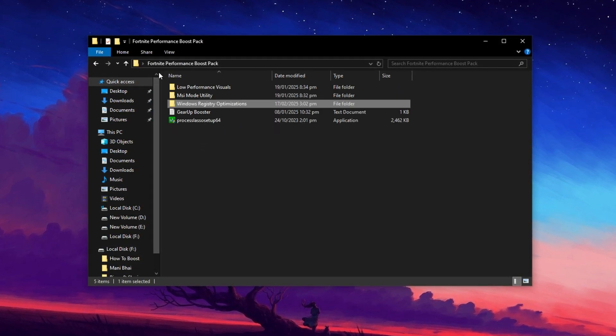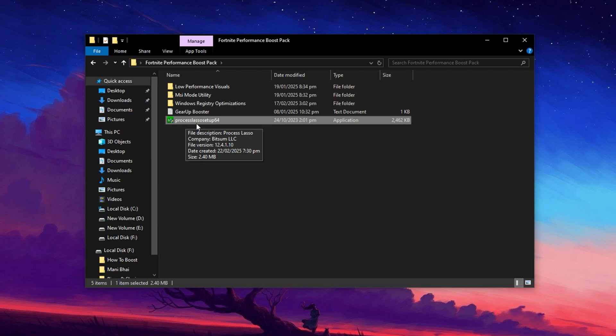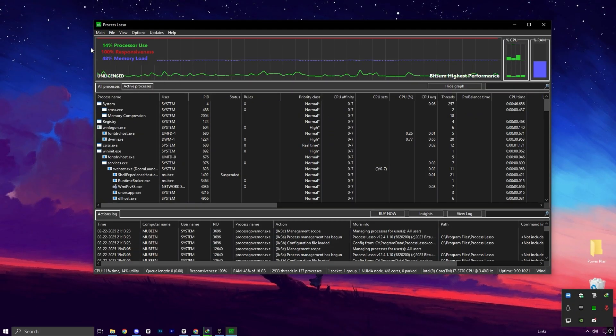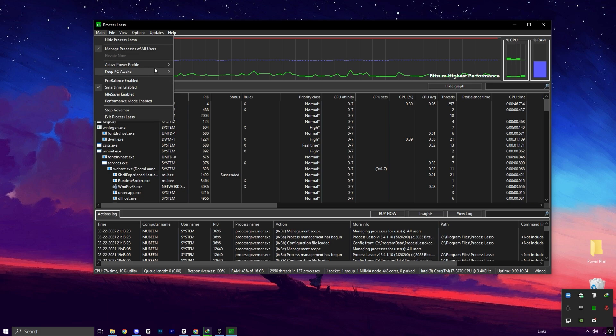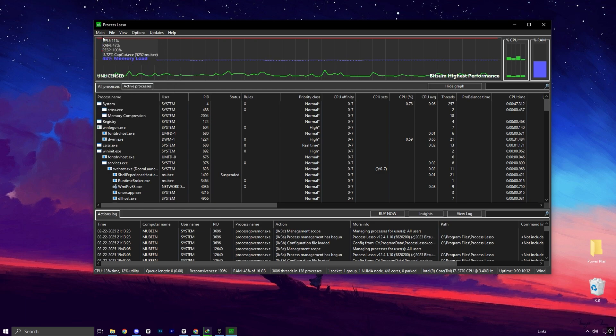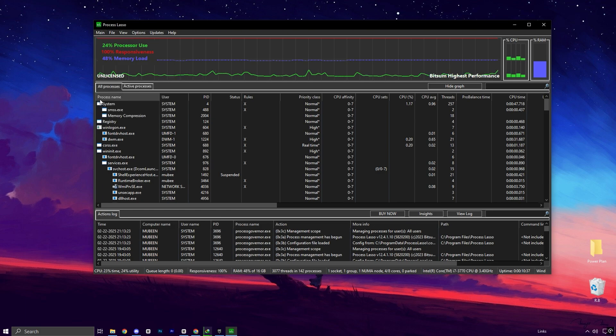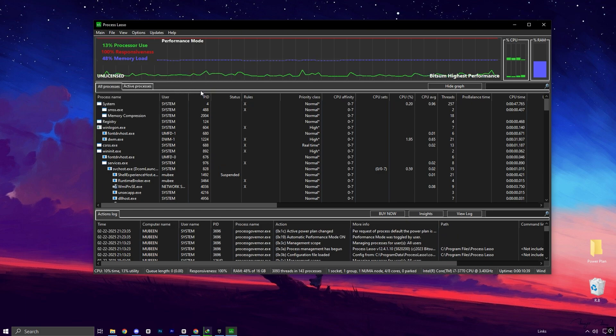Once that's done, launch Fortnite in the background and then run the Process Lasso tool. To get the best performance, begin by adjusting your PC's Power Plan settings. Choose High Performance to ensure your PC is running at its peak. Make sure to uncheck the Pro Balance, Smart R, and Idle Saver options. Disabling these features will free up critical resources for your game. After that, activate Performance Mode to enhance your system's efficiency and ensure smoother gameplay.